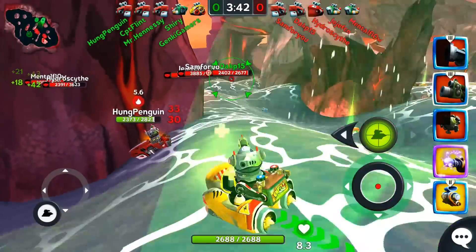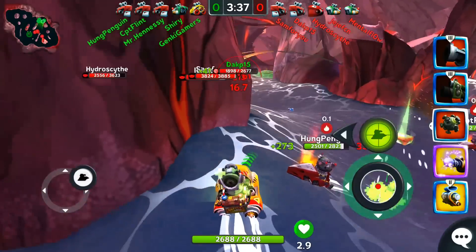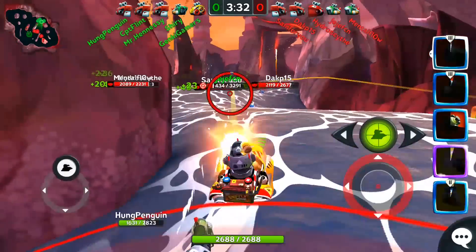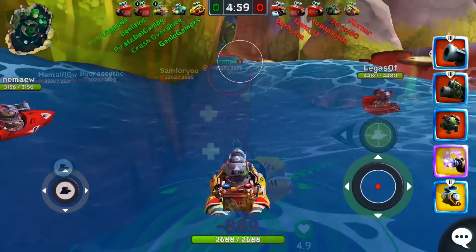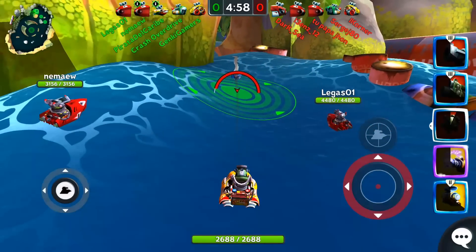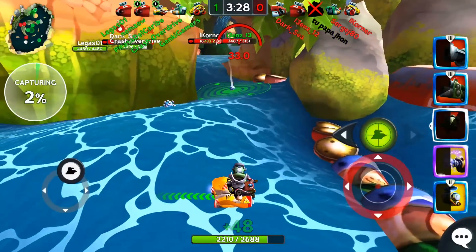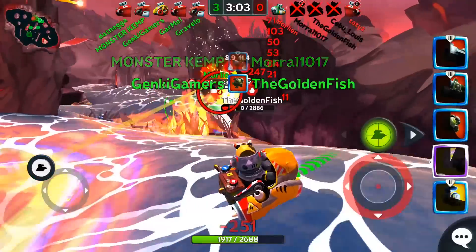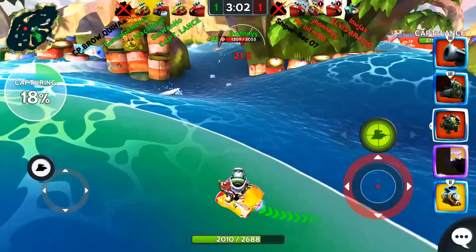Hello friends, this is Kyle from GenkiGamers and today we're going to go over how to use the mine. The mine is a high damage zone control weapon that can force opponents into bad situations or catch them by surprise. They currently stay on the map for a minute and 30 seconds before automatically exploding, and there's no limit to how many you can place on the map at once. A strength of the mine is that it does incredible amounts of damage with every hit, but the real reason to use them is for zone control.